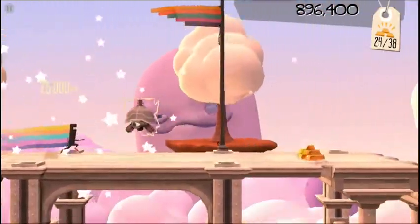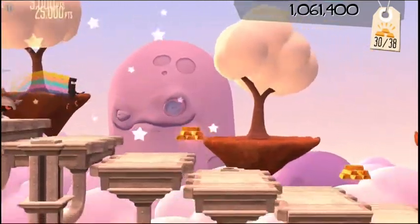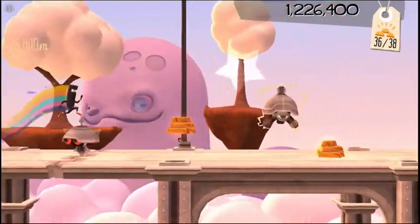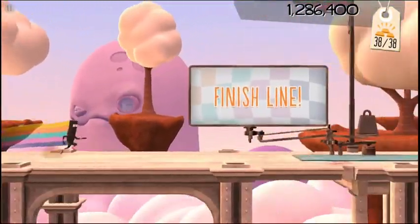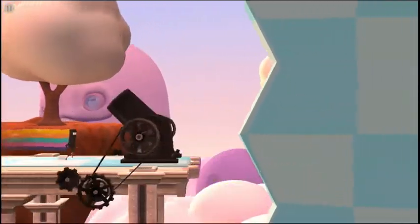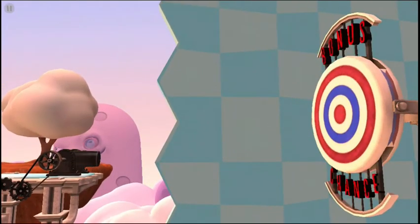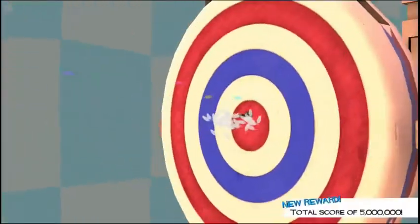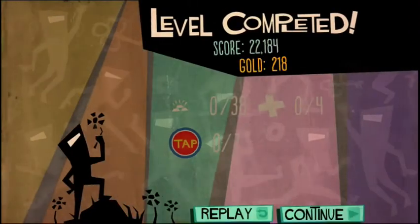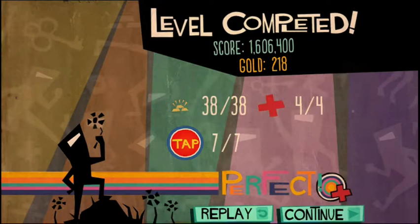We've got the rainbow trail going. Okay, another level. We hope you get a good idea of what to expect if you decide to pick up BitTrip Run for yourself. Here we got a little bonus ending — we try to hit the boot. Bingo! That little level came out pretty good. Perfect, excellent. So that's how you perfect a level.